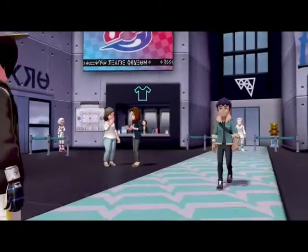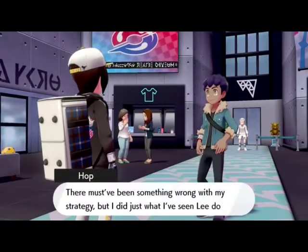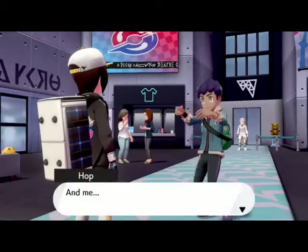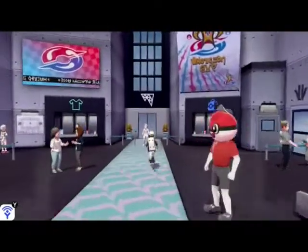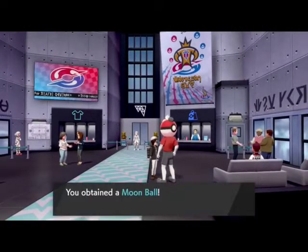So we have a Torkoal and a Hitmonchan, so this battle should be pretty easy. We have two Pokemon that are super effective, and one can just completely negate Ice-types — which is Torkoal with the Sun. Oh, we need to talk to Ball Guy. What Pokeball will we get? The Moon Ball. Okay.